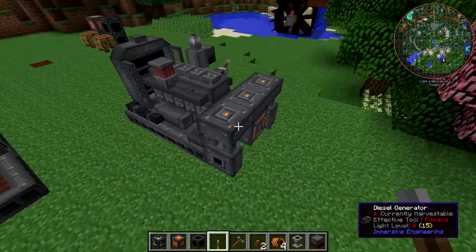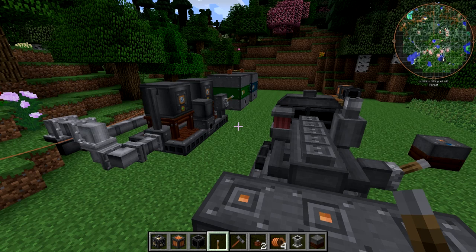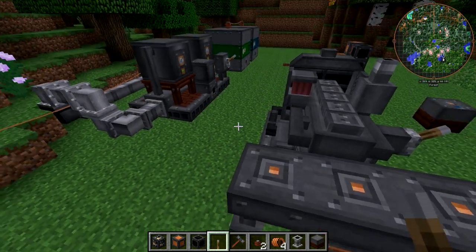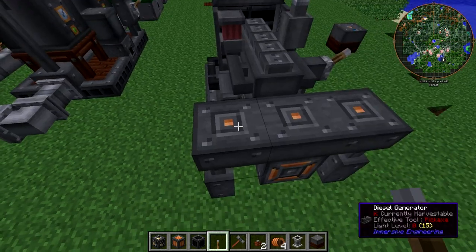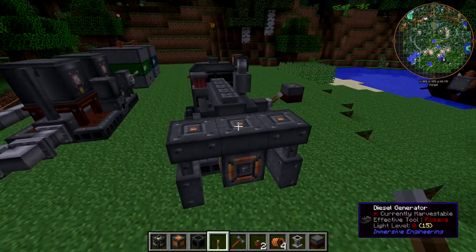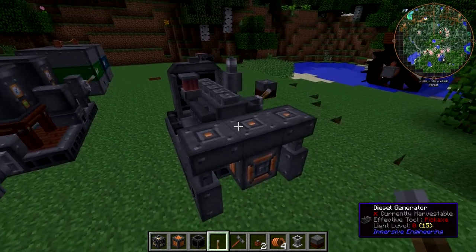Above that you'll find three power ports, which of course in Immersive Engineering always look the same — whenever there's a power outlet they always make them look the same, which I quite like about this mod. The diesel generator has three power outlets, and that's because it produces 4096 RF per tick.